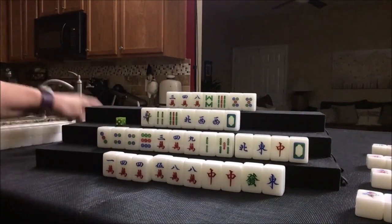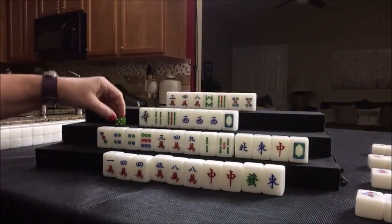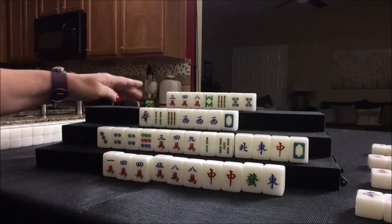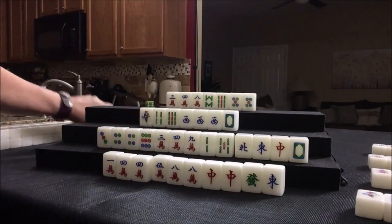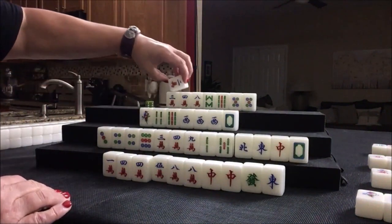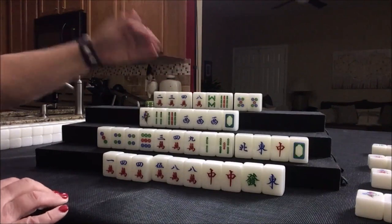Five crack — nobody can take it, so we'll draw. West. We have a concealed pong there. Let's get rid of North. These are singles, we need help. We need to be able to chow or pong. So we got to either pair up or draw in chow potential. So here we discarded a North, so we're going to draw. Flower. We need a seven or a nine crack. Two crack — that's our pair. This is not helpful — we've got to have this. Otherwise we have no value.